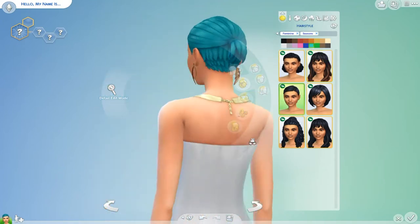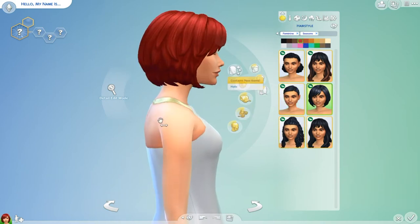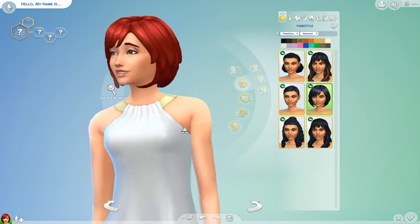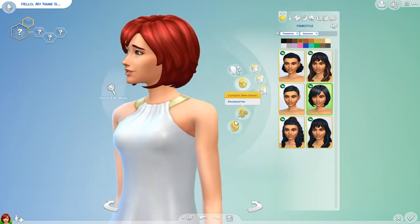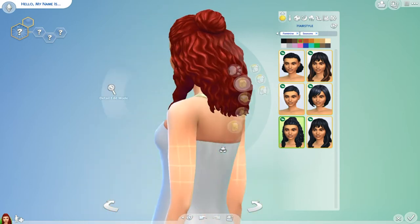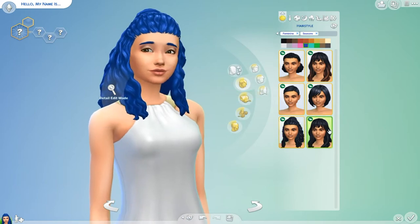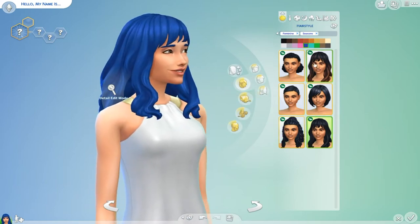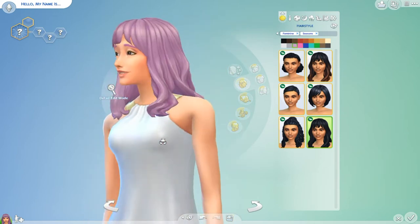And then we have this little ponytail thing going on — I love it, a little red. And then we have this cute short do — a very great addition. And then we have this half-up curly one — I love it. Let's look at it in blue. And then last but not least, we have the same hairstyle just in the regular, normal color.